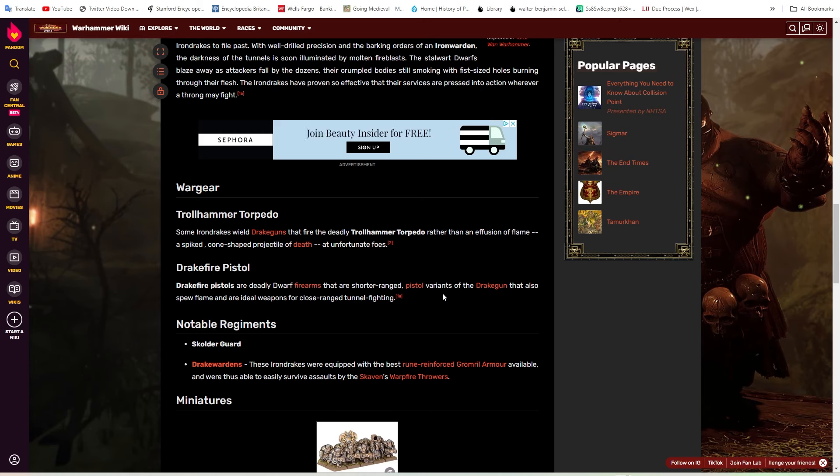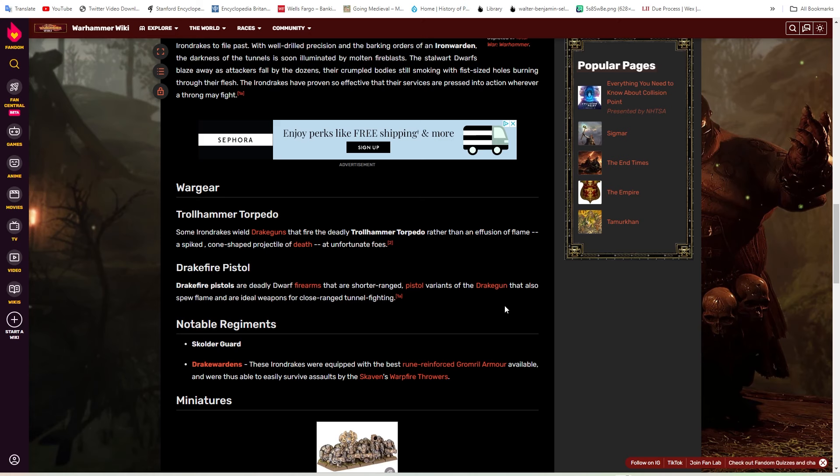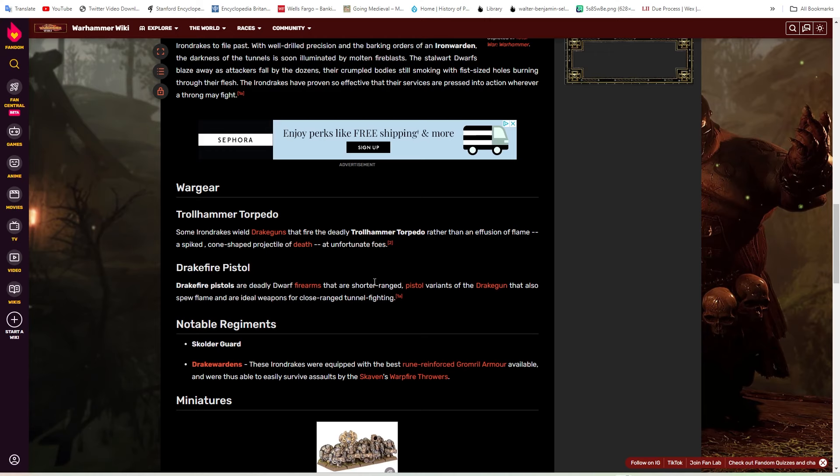Right now the regular Iron Drakes are flamethrowers designed for clearing out large amounts of lightly armored infantry — the ultimate chaff clearer — while Troll Hammer torpedoes are teched into shooting large single entities, chariots, and monstrous infantry. But this new variant can be teched into shooting armored infantry — that's its job, just being an armored infantry clearer. That could actually be really cool: dual revolvers that shoot fire armor-piercing ammunition. Yeah, I think that would be pretty sick.